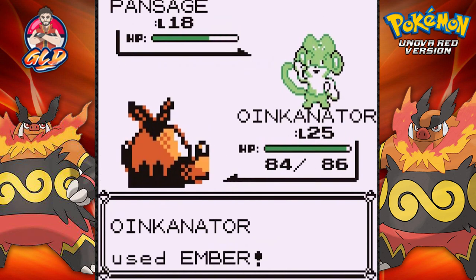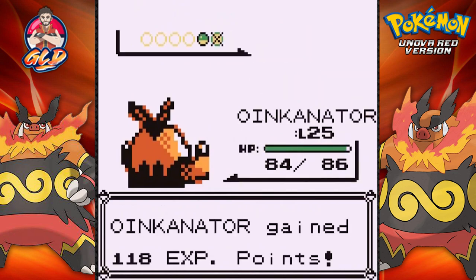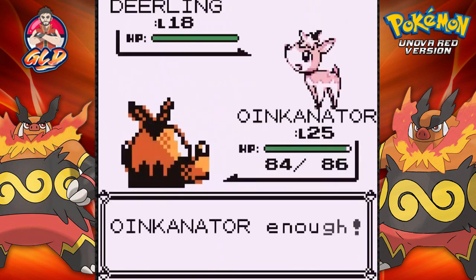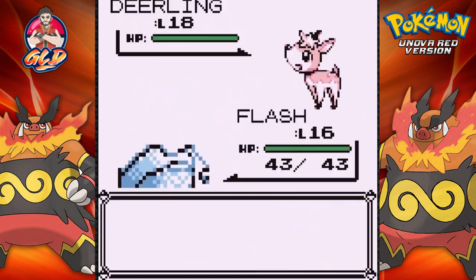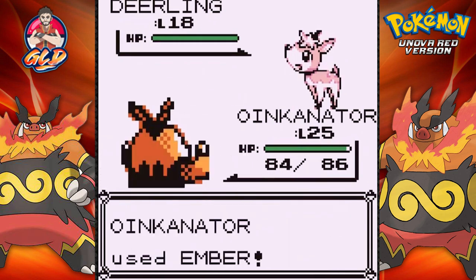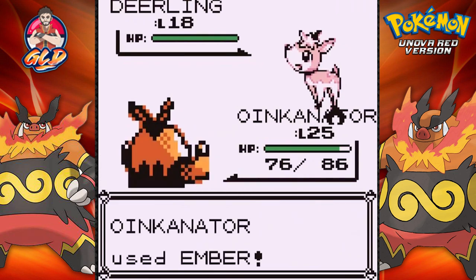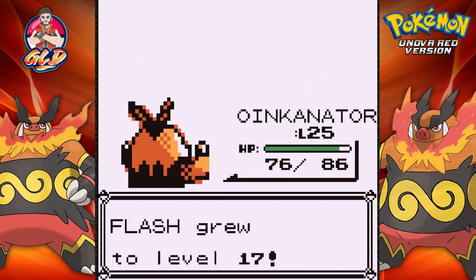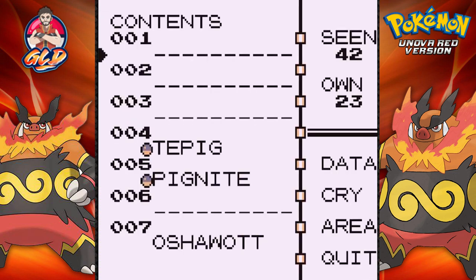Taking on a Pansage — it's going with Vine Whip. Ember attack does the trick and there goes Pansage. Meloetta grows to level 14 and Oinkanator doing his thing. He comes out with a Deerling — a Pokemon I might want to use. It has some pretty cool moves and nice stats. We're getting sand attacked, going for an Ember attack — we missed. There's a double kick. Ember attack is super effective against Deerling. Flash grew to level 17.